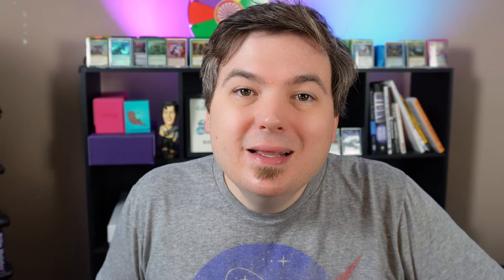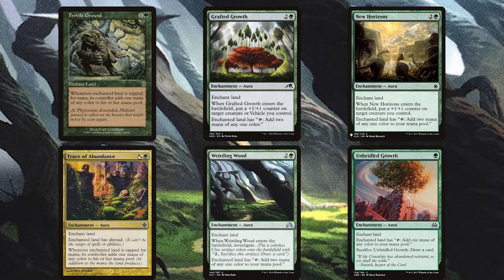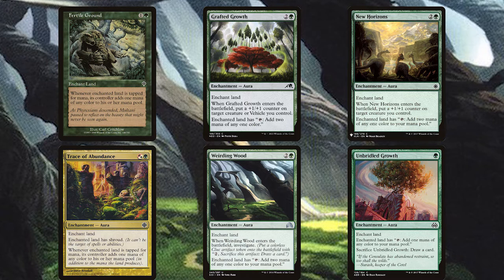There's also a suite of land-enchanting auras: Fertile Ground, Grafted Growth, New Horizons, Trace of Abundance, Weirding Wood, and Unbridled Growth. The majority of these will allow a land to tap for more than one mana. Grafted Growth and New Horizons can also pump creatures. Unbridled Growth doesn't net us any additional mana, but it does some very absurd things with Mazzy, which we'll get to in a second.